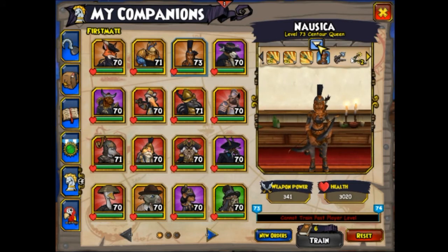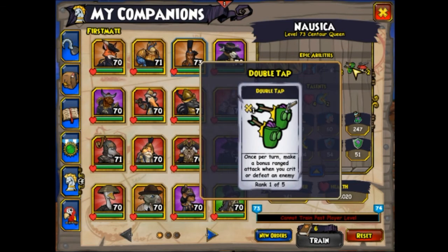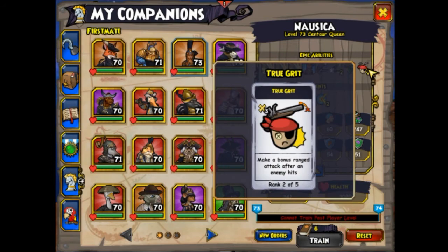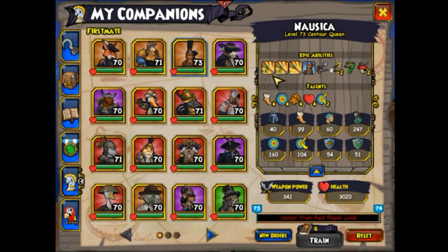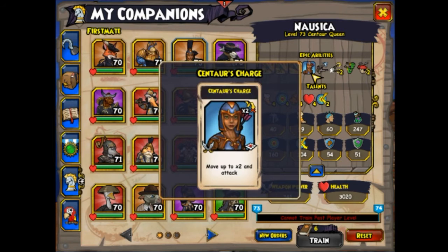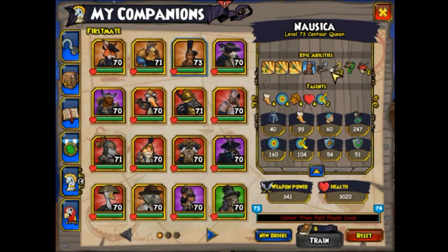Now you've got Nausicaa. For Nausicaa, you give her the same talents. For epic abilities, you want to give her Burst Fire 2, Double Tap 1, and True Grit 2 — that's the best way you can set your Nausicaa. She's got a lot of point-blank shots. She's really great for tanking up, and she's the fastest companion currently in the game, so that's one big advantage about her. Definitely get her if you possibly can.